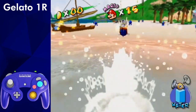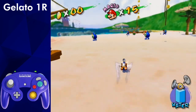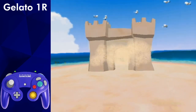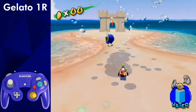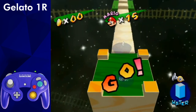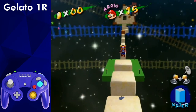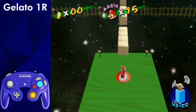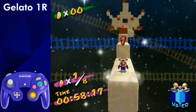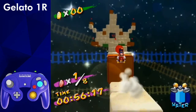Gelato 1 reds is the last Gelato shine to get. Head straight for the plant this time, spray it, and backflip dive right before the cutscene. Waterslide into the castle as before. Start this sub area with a waterslide, and use your hover to get a fast double jump off of the sand block. This movement is pretty self-explanatory, and you can do hoverslides instead of jump dives for the first section here.